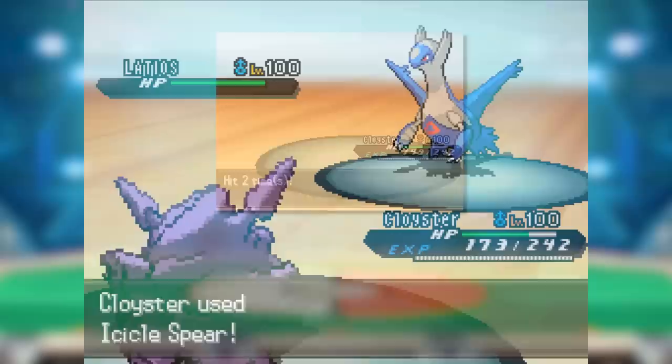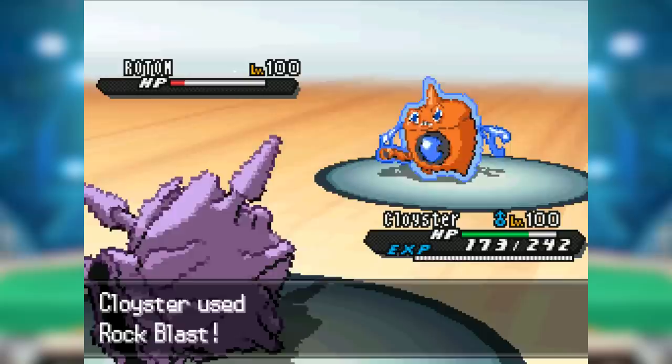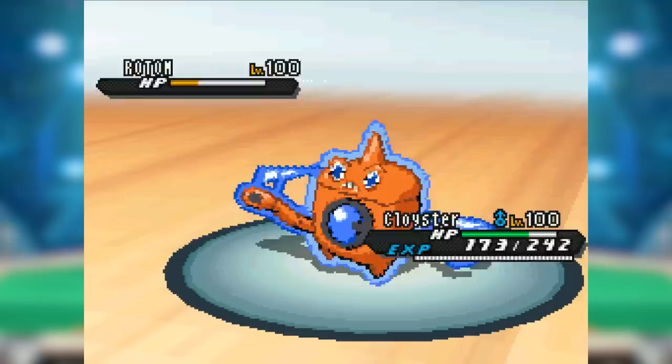Even with lower Defense investment, Cloyster's defense was just so high on its own that it didn't matter a huge deal. And its normally just decent offenses were now terrifying, especially because Skill Link meant Cloyster had an effectively 125 base power, 100% accuracy Ice STAB in Icicle Spear. Rock Blast's low accuracy hurt, but it was also absurdly powerful. Once Cloyster had come out of its shell, there weren't many things that could stop it thanks to its great STAB coverage. And if it was holding King's Rock, it had a 41% chance to flinch after either of its multi-hit moves.